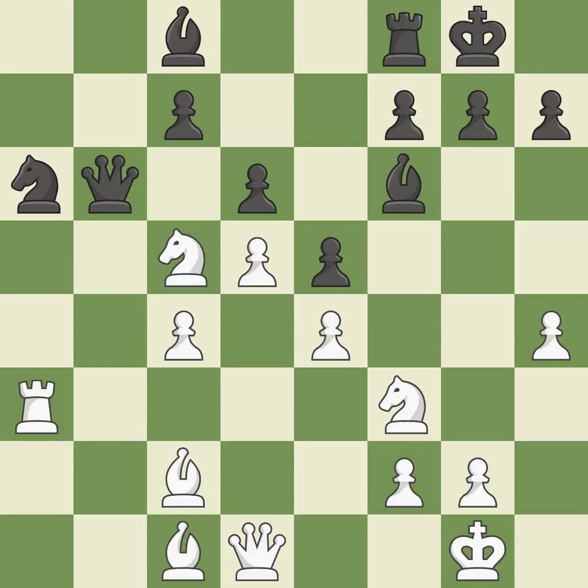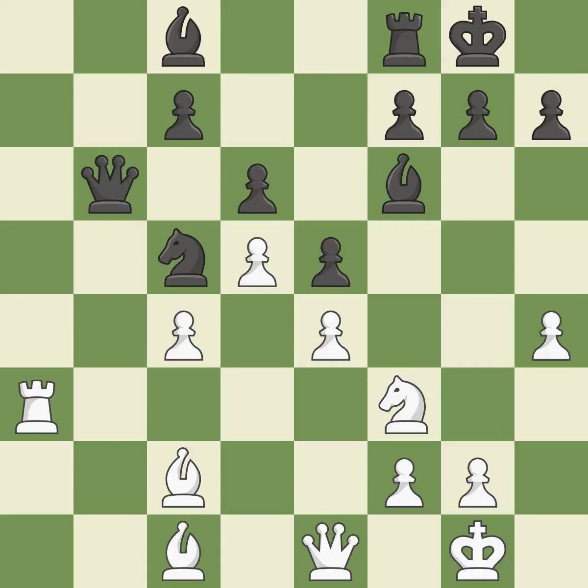This keeps the material balance in check. Takes back. This threatens to pin a knight. By developing the queen from its starting square, this activates the queen. As a result, the bishop may now control more squares because it is in a better position. This poses a risk of winning a pawn. By posing a threat to a bishop and compelling it to flee, this gains a tempo. The bishop is now on a square that is more secure.